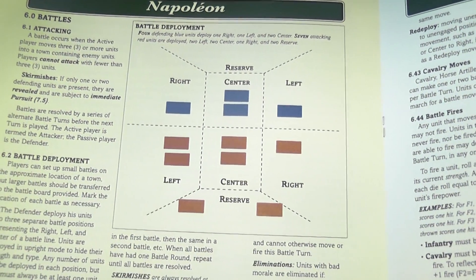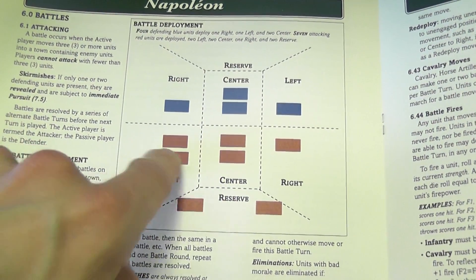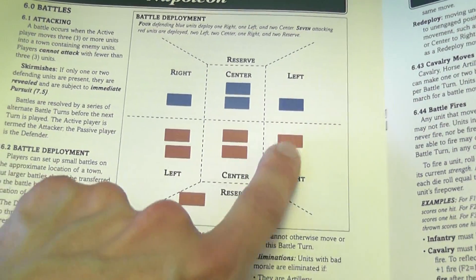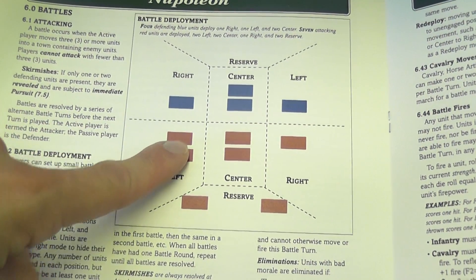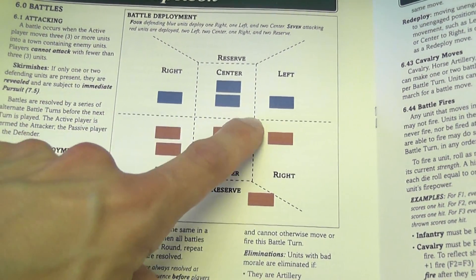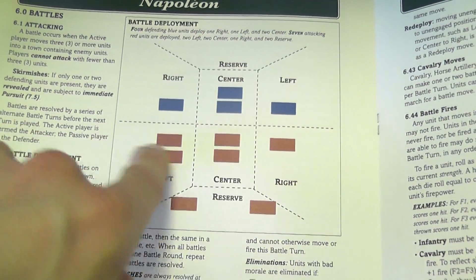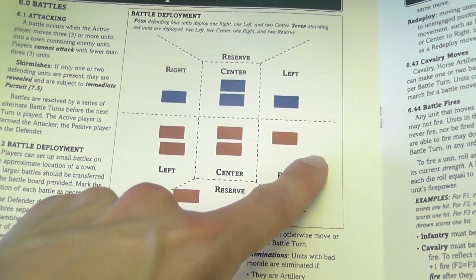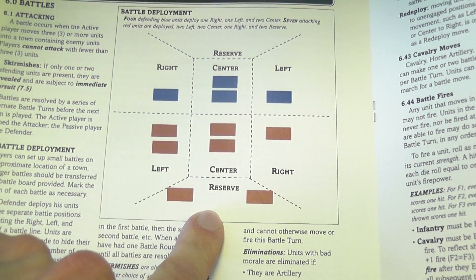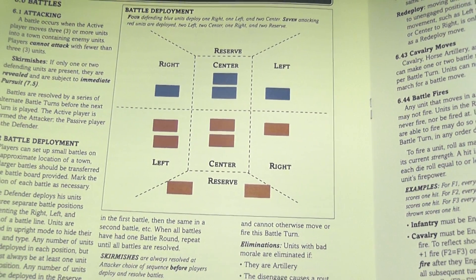An unengaged block can move from left to center, center to right, or right to center — parallel to the line of enemy units. If a block is engaged — meaning it has crossed the middle line adjacent to an enemy — it cannot move parallel to enemies; it must first disengage. You can move units from your reserves to any wing of your army. Each turn, a block that moves does not attack, and it moves one space, unless it is cavalry, which can move up to two spaces.